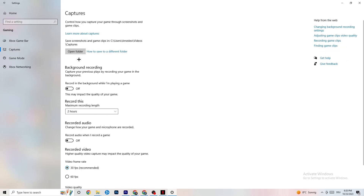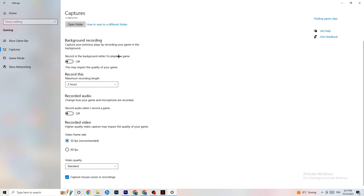Next, go to Captures. Under Background Recording, turn off 'Record in the background while I'm playing a game.' If this is on, it's no wonder you're having FPS drops, freezing, or stuttering — recording sucks a lot of performance, especially on low-end PCs. Also turn off audio recording; it doesn't impact performance as much but still does. If you want to record, use another program like OBS — don't use Windows for that.